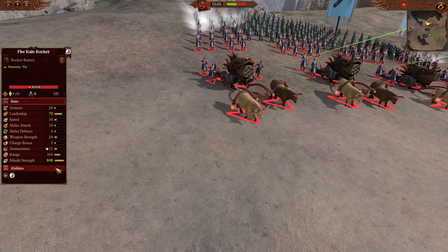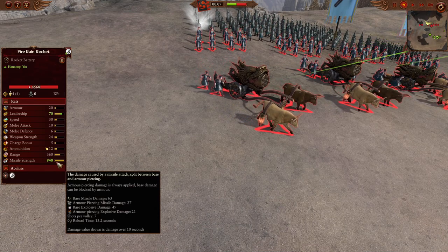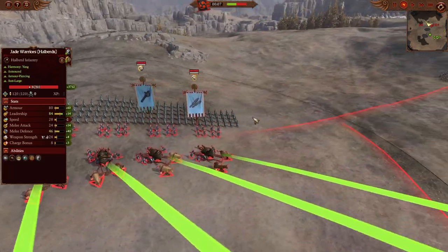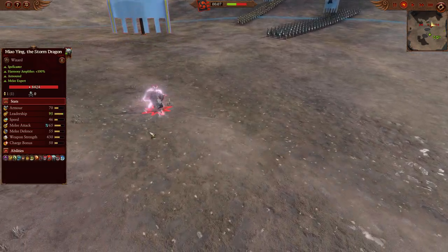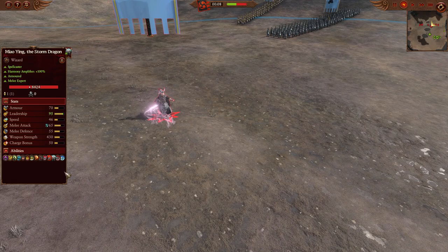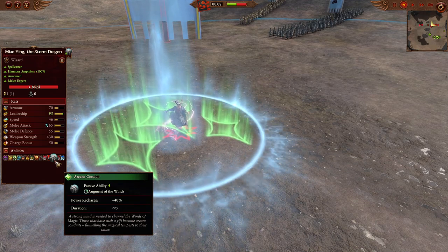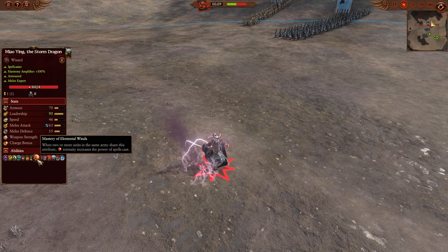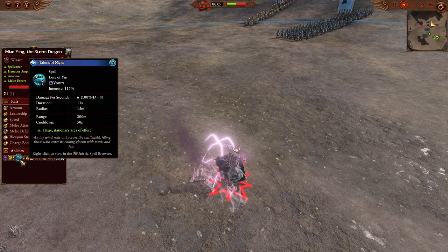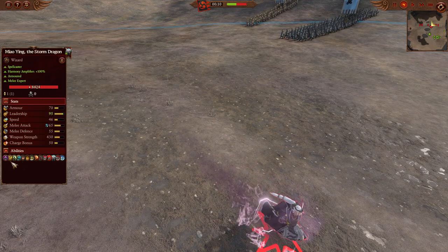These bad boys are known for melee combat, but they are going to have 850 missile strength and 360 devastating range. Over on the right-hand side we are going to have the Lord Choice of Miao Ying, the Storm Dragon. She's going to be crackling as she moves across the battlefield, having the Power of Yin, the Arcane Conduit, as well as the Disdain of the Dragon. We're also going to have the Master of Element Winds on the battlefield, with the Talons of the Night and Regrowth as the spell.